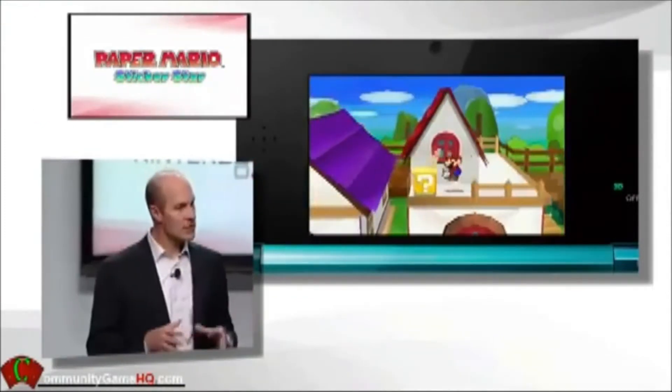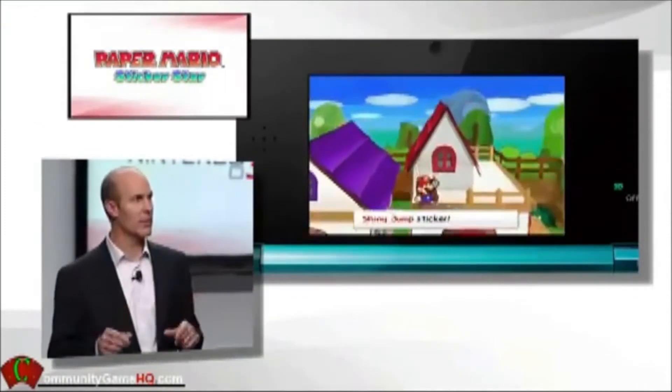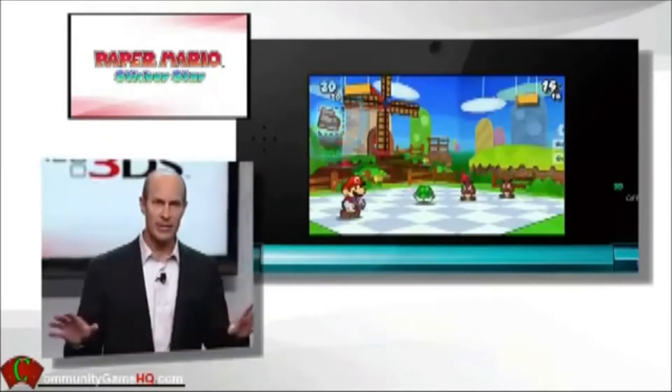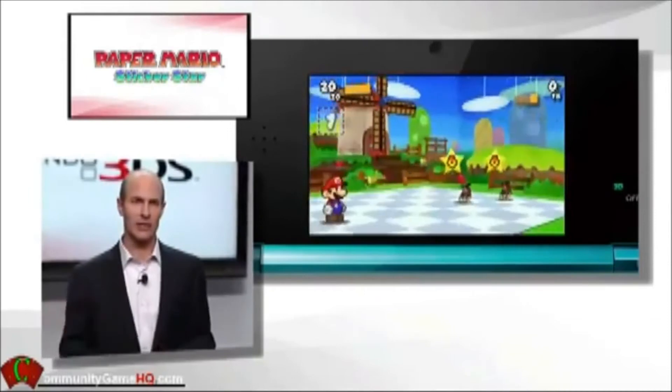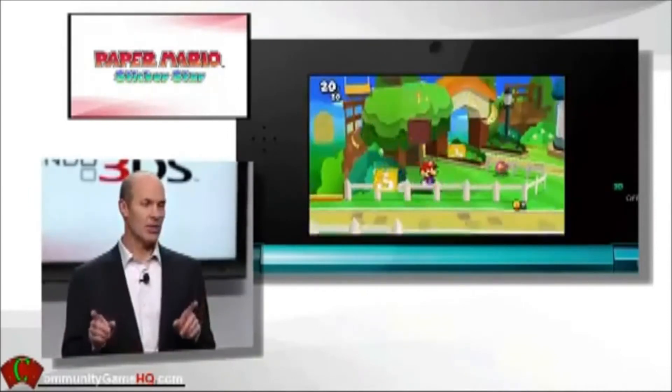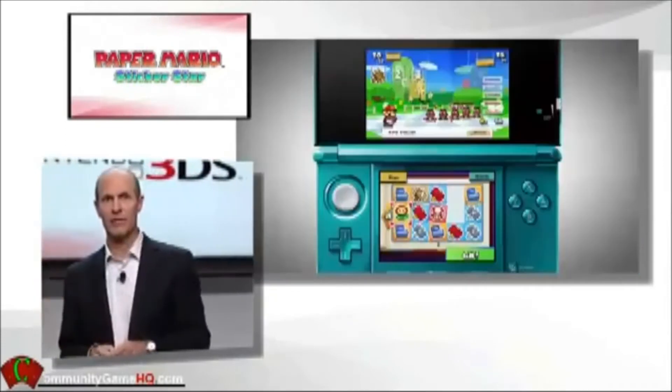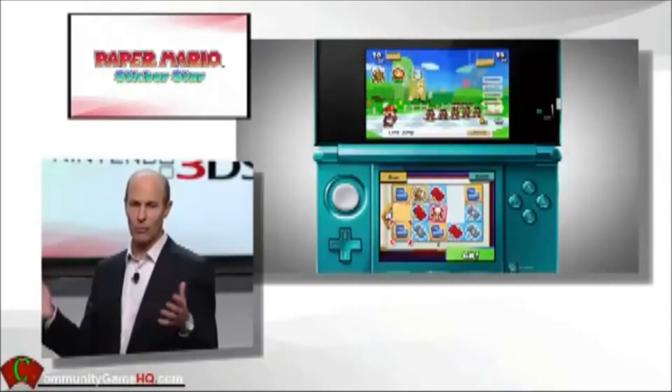The game environments still seem like shoebox dioramas, but this all-new Paper Mario world is plastered with innocent-looking stickers. But they're not just for display — you'll collect them by pulling them off the scenery and they become your battle commands.